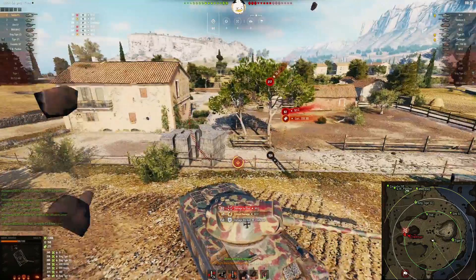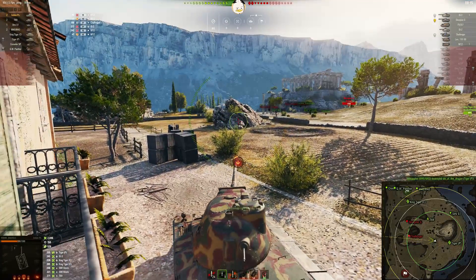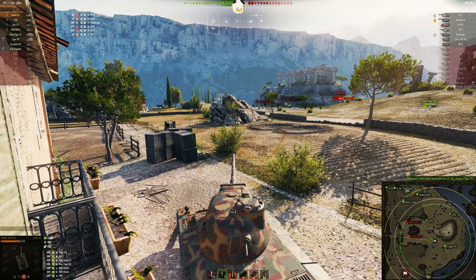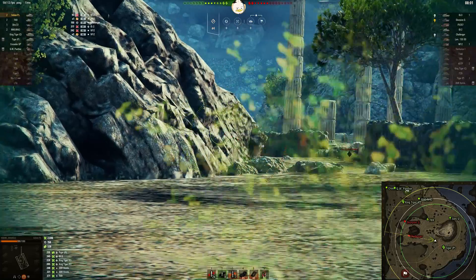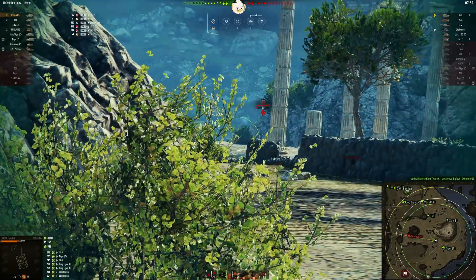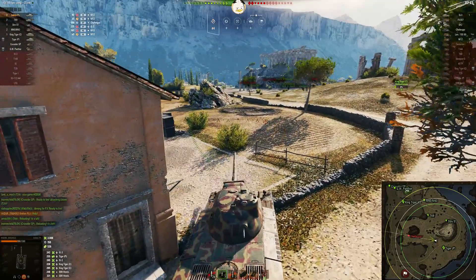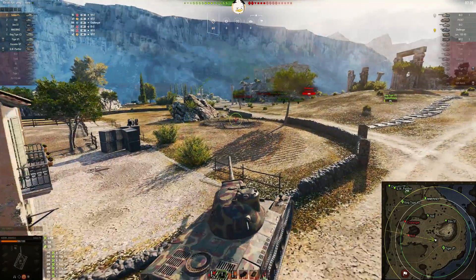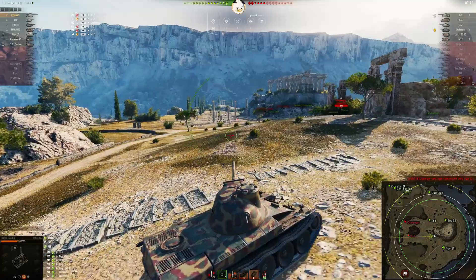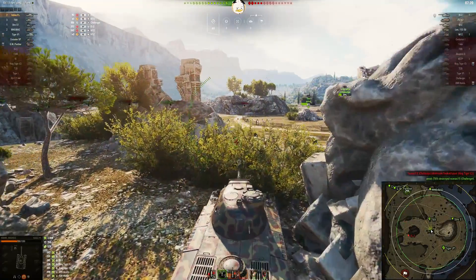Shot into the IS-3, which is good — got some decent penetration on that one. Taking fire from the Challenger. There's the M12 and the Lorraine 155, so arty already knows where you are. Your team has pretty much left you out to dry, until the Tiger P gets up to you. Not sure what the King Tiger C is doing. T-69 is taking on the Scorpion. The Challenger seems to have moved back to help against the T-69, allowing you a little break to get out of position. There goes the King Tiger C — what he was doing, I have no idea. The Challenger is down, thanks to the T-69.